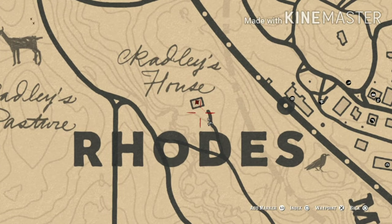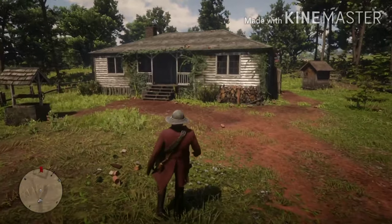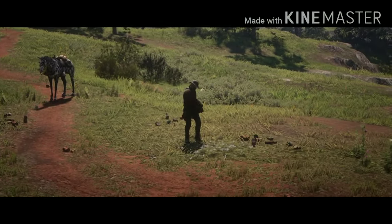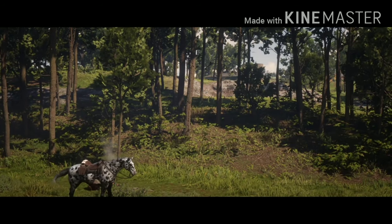You need to get to this location in Roanoke called Radley's House. It may or may not be there for you, so this is how I'm going to show you how to get it. What you want to do before entering the house is to create a camp up here, because it will be needed.